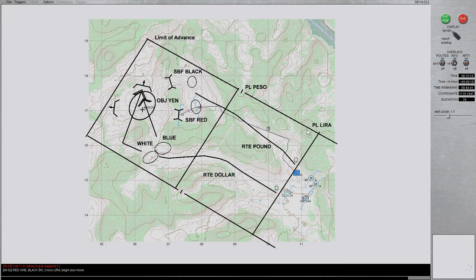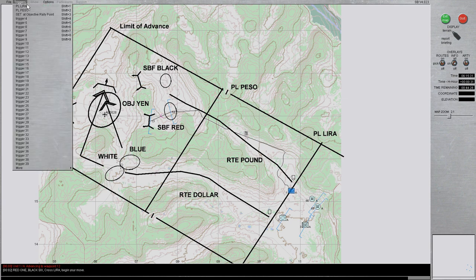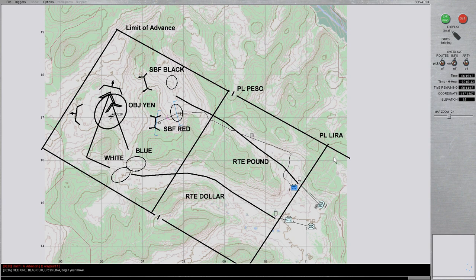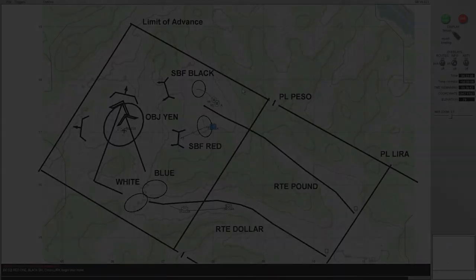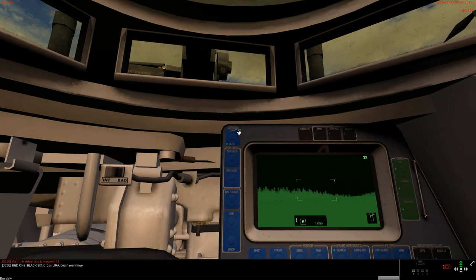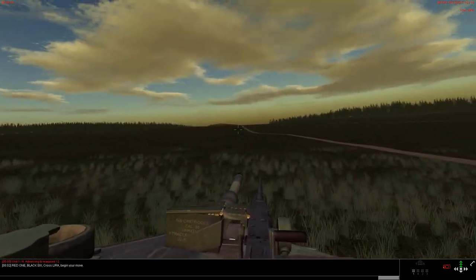Phase lines are graphic control measures used by leaders in the military to control where their elements are, as well as providing a quick reference to know where your forces are located. For example, I'm going to report that I am crossing phase line Lyra, so the company commander knows that 1st Platoon, traveling along Route Pound, has just crossed phase line Lyra — he can easily reference that on his map. I'll turn on time compression until we reach the support-by-fire position. At this point we are reaching our objective rally point and will remain in our hide site until the company commander gives us the signal to move forward.